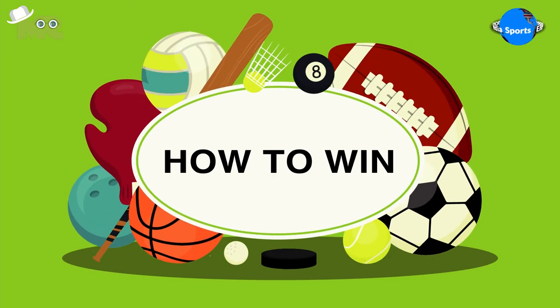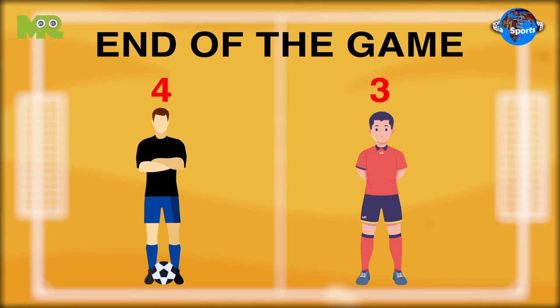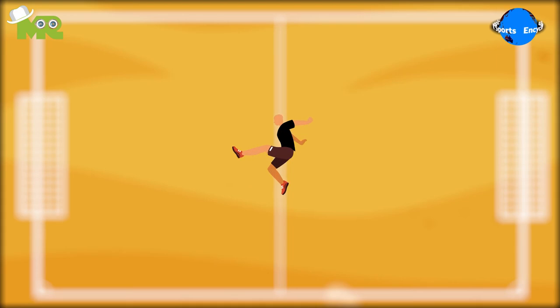How to win beach soccer: At the end of the game, the team with more goals wins. In case the game is tied, three minutes of extra time is awarded, followed by a penalty shootout.